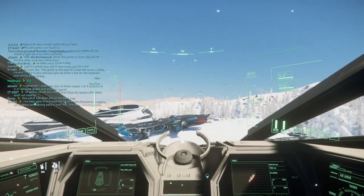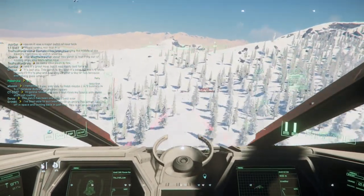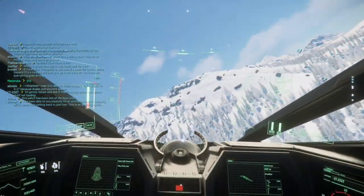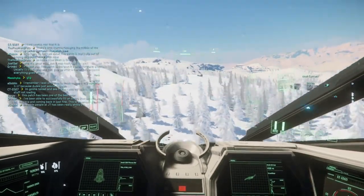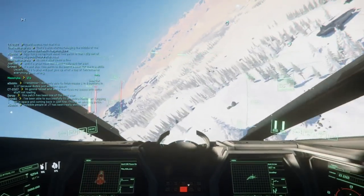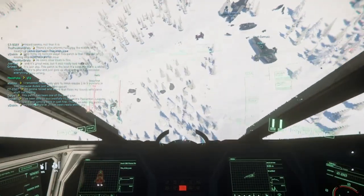So here I am jumping out in my Pisces to go face the threat, thinking that if he starts taking a couple hits he might just boogie on. Well I was wrong. He turns around and goes, 'Oh look, a Pisces, let me just take that out real quick.' I start to boogie back hoping that my friends will get to their ships in time and come help me squash this bug, and instead I end up getting smacked.